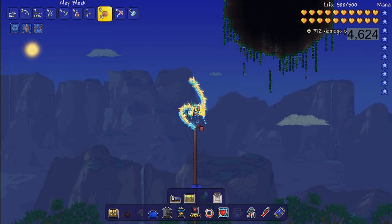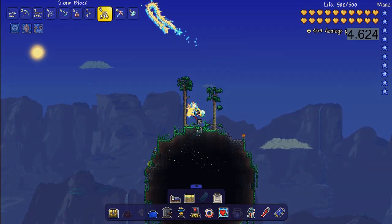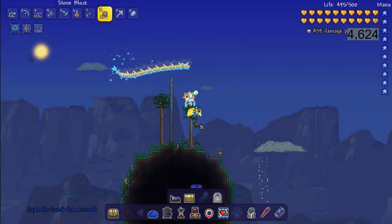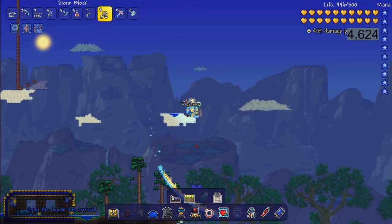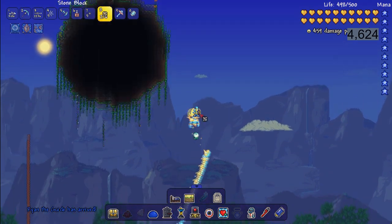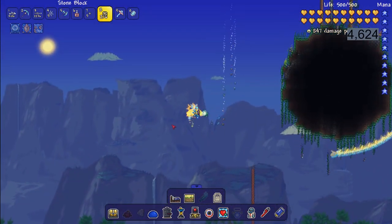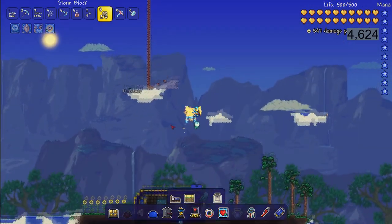Build a little platform because we're going to be fighting some enemies up here. What you're looking for is harpies. To build the easiest set of wings, you need to collect 20 harpy feathers. There is a chance you will get a giant harpy feather, which is always good. The harpies will drop the small feathers and you'll need to collect 20 for the easiest set of wings.